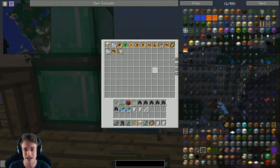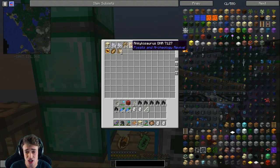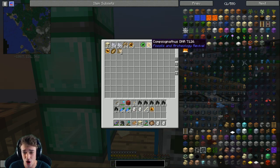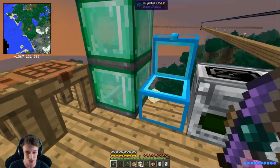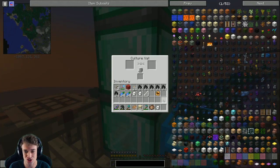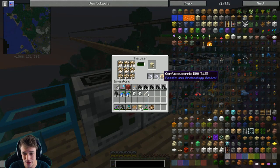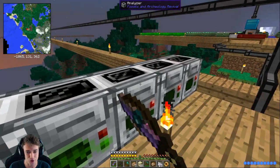So what this machine does is make the dinosaur egg. Let's look at what DNA we have - we got one ankylosaurus, a brachiosaurus which I really like, and the velociraptor. What you do is put the DNA there and the milk bucket there, and this is now gonna start turning it into an egg. Once this is done we are actually gonna have our first dinosaur eggs!